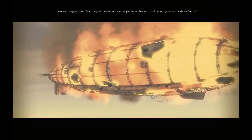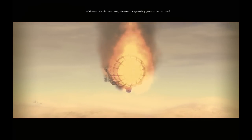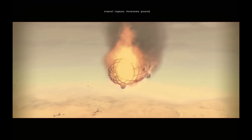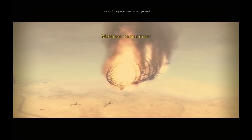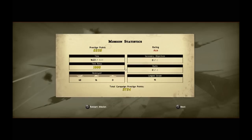Not bad, Captain Robinson - you might have demonstrated your squadron's value after all. Requesting permission to land. Permission granted. Well, I like it when things work out that way. Okay, aced it - very good. 8,300 prestige points, and we beat it under the limit so we got an extra thousand points. 16 ground vehicles destroyed. Those strafing runs are pretty worth it. For a total of 3,754.